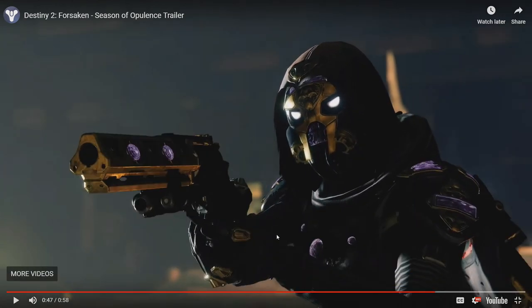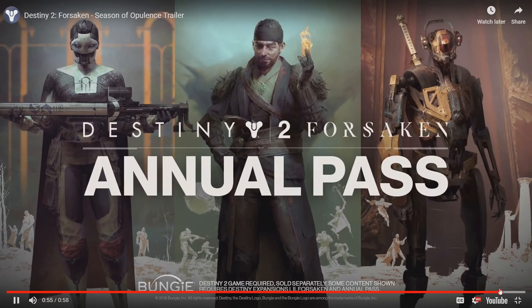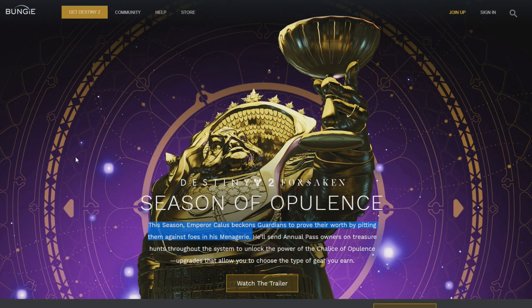Oh yeah, that's like Anais Luna from Destiny 1, and it's in gold so it has the whole Leviathan theme. That looks sick, man. I'm grinding for that hand cannon. Now that we watched that trailer, let's see if they can showcase any armor and weapons and what other information they give us about Season of Opulence.